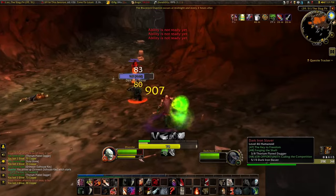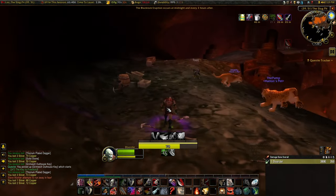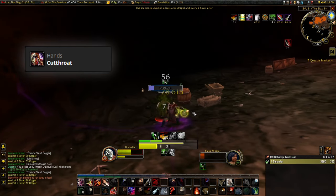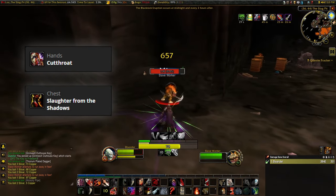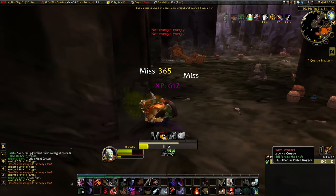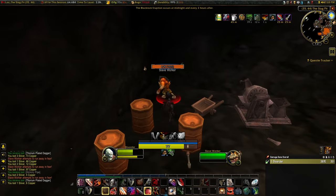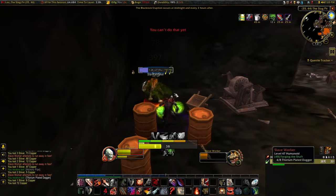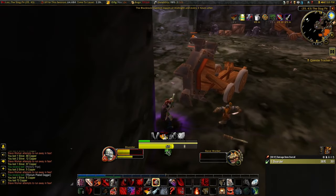For the runes, there are really only two main runes that are needed for this build, and there's a lot of flexibility with the other ones depending upon your gameplay. The first required rune is Cutthroat, which goes on the hands — this is what allows you to use Backstab and Ambush facing your targets. The next is Slaughter from the Shadows, which reduces your Backstab cost by 30 energy and increases the damage done by 60%. Backstab was already more powerful than Mutilate, but this added damage increase makes it even stronger, and at 30 energy it's just your go-to ability that blows any other build out of the water while leveling. We also have Combat Potency for the Head — it's simply a way of getting more energy for more Backstabs.